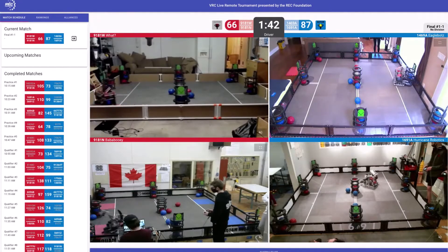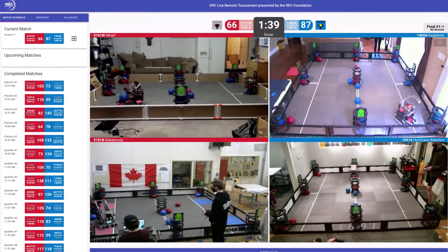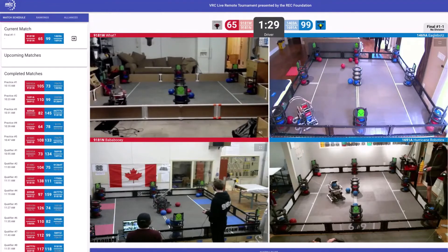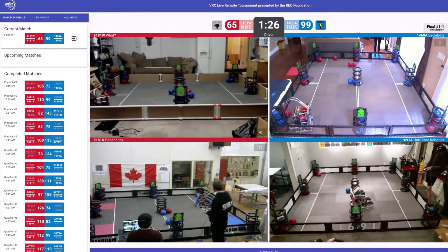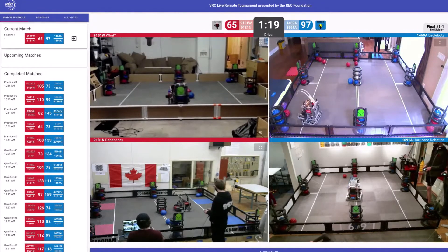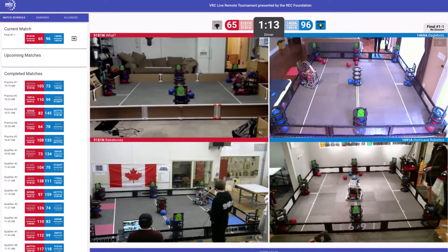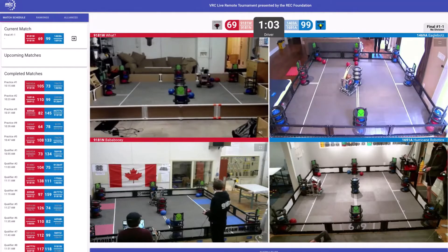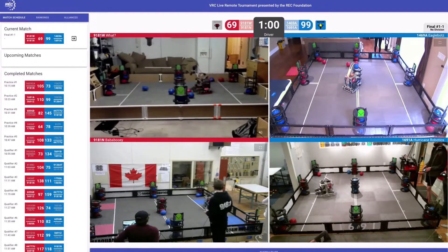We're going to start off with our red alliance here. Heading towards goal G, and then their team heading over to goal B, scoring a blue game object there. On the blue alliance, we have EagleBots trying to get a fourth game object into goal G, and their partner Hurricane Robotics scoring three blue game objects into goal E. EagleBots also scoring their three blue game objects into goal E.